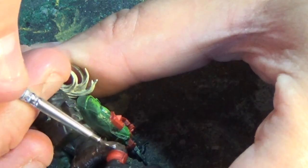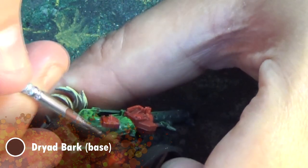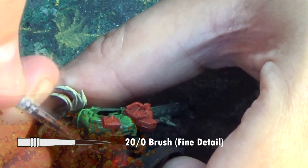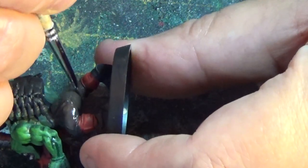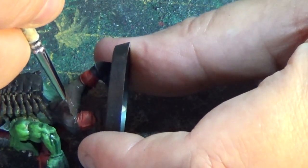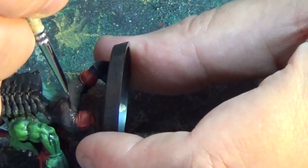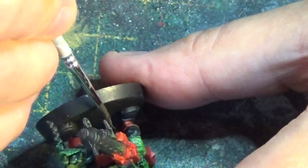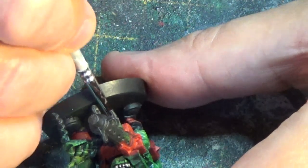Then we'll use Dryad Bark to paint the uniforms underneath. Now I know this seems counter-intuitive to paint this after the armour. If you glue these models together like I do, then there are areas that will not be seen when you paint them. I'm one of these people that like making work for themselves. But if you have enough brush control, there's no harm in it. We all make mistakes though, and they're easy enough to patch up afterwards with a brush when we're working on the final bells and whistles of a piece.